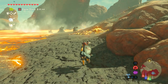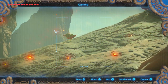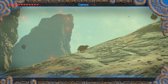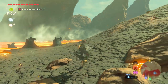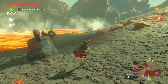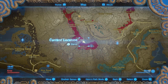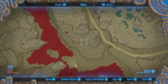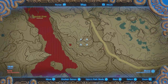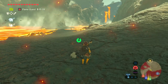The first thing we need to do is find these fireproof lizards in this volcanic area. So what we need to do is find a lizard. Once we find a lizard, we take a picture of it and it gets added to the Encyclopedia. Once it gets added to the Encyclopedia, you'll have all the information of where it is on the map — what region, whereabouts to look. It gives you all the details.